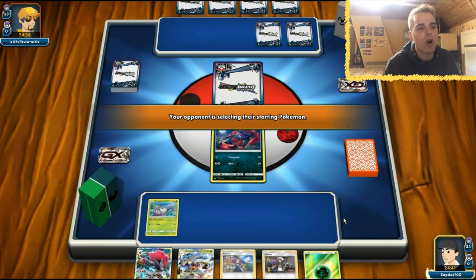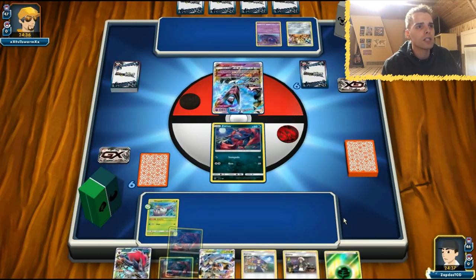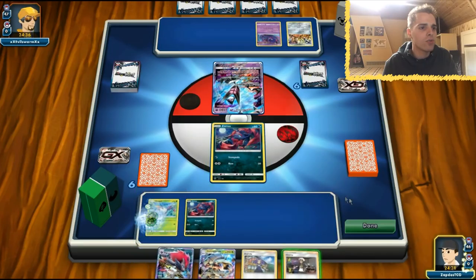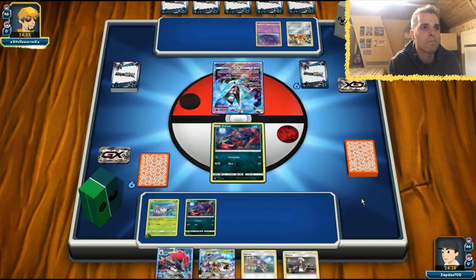We should have started with Wimpod but we'll retreat into Zorua unless we draw into a draw supporter. Tapu Koko with the Flying Flip was mentioned earlier, but it doesn't matter too much. Let's attach energy to the Wimpod and pass the turn. Next turn we have access to First Impression for 120 damage.